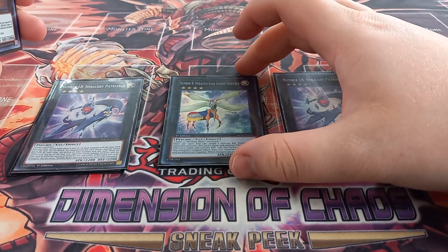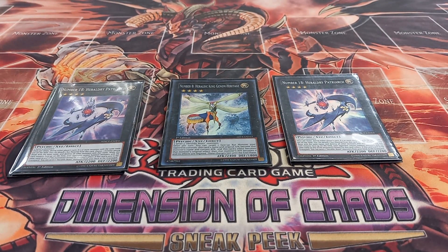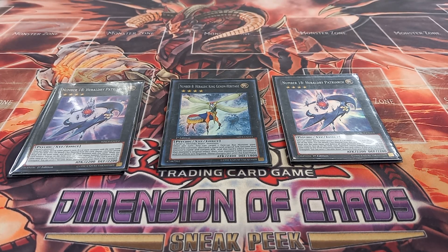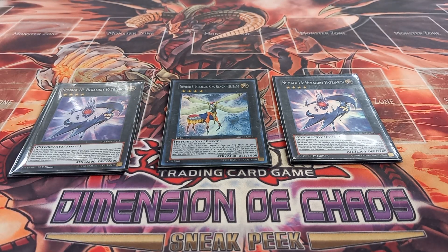I also play one copy of Number 8 Heraldic King Genome Heritage. Genome Heritage has the effect that once per turn you target one XYZ monster your opponent controls, negate its effects, and reduce its attack and defense to zero. If you do, this card's name changes to that card's name, its effect changes to match that card's effect, and its attack and defense change to match that card's original stats. Basically, your monster essentially becomes the XYZ monster you targeted while your opponent is left with a zero-attack-and-defense token.